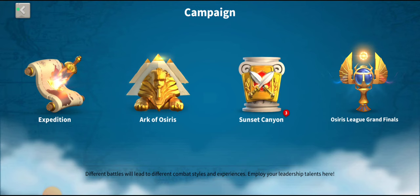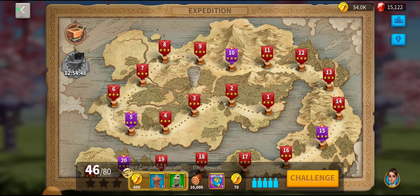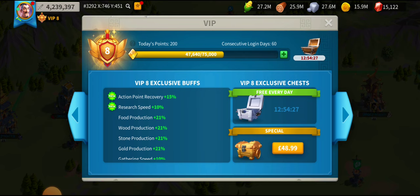You obtain Constance through the expedition, so she's totally free by completing some of the early levels. You must then look to get as many heads as you can into her fourth skill. The first thing you don't do is ever buy the heads — never spend the 400 on a head of Constance. The best way to get the heads is during the early VIP stages.